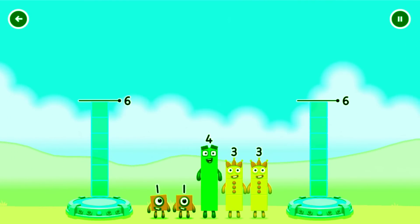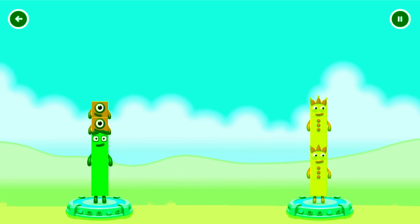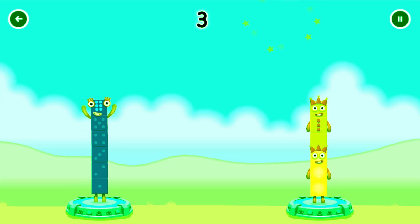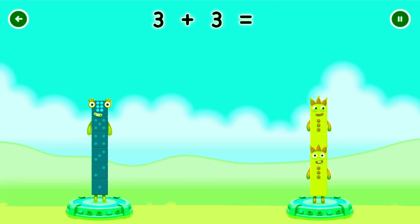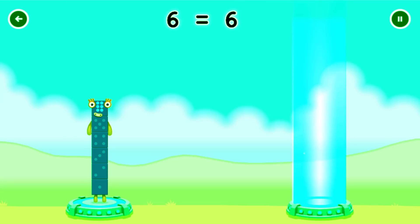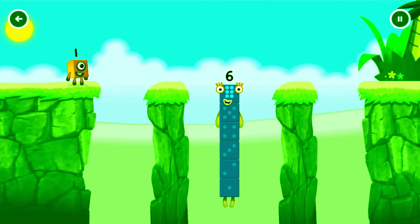Share the number blocks evenly to make two groups of 6. Drag the number blocks onto both sides until they have the same number of blocks. That's right! 4 plus 1 plus 1 equals 6, 3 plus 3 equals 6, 6 equals 6. I am 6 in the mix!